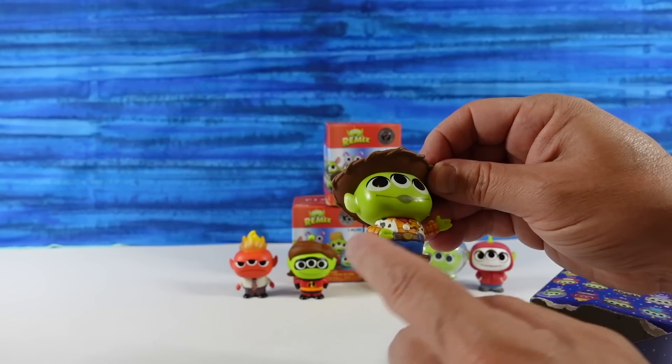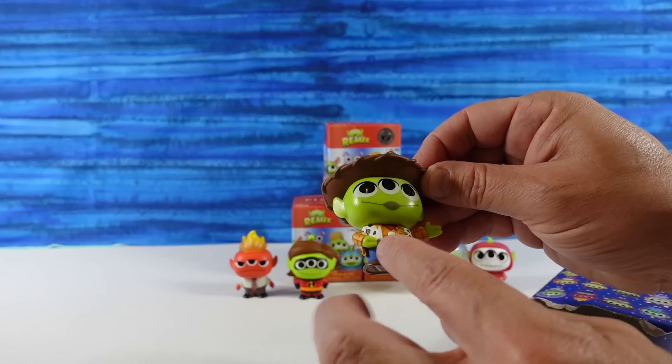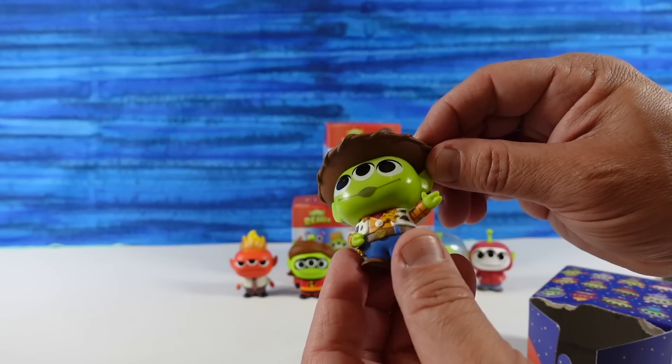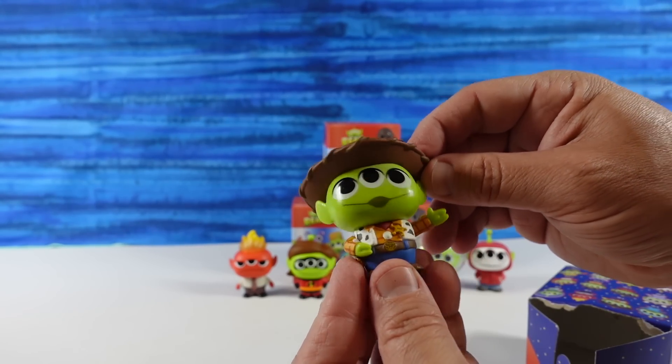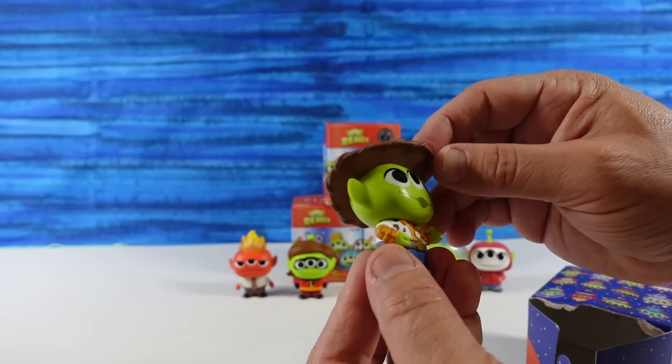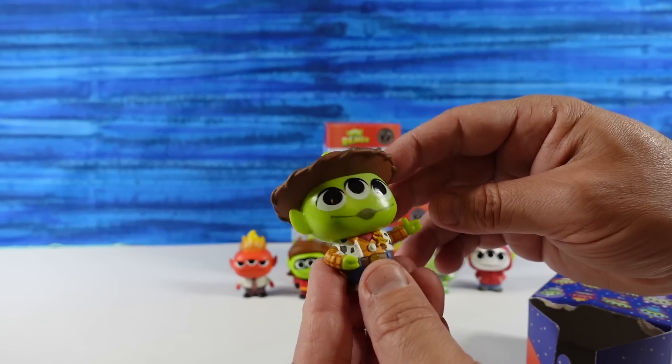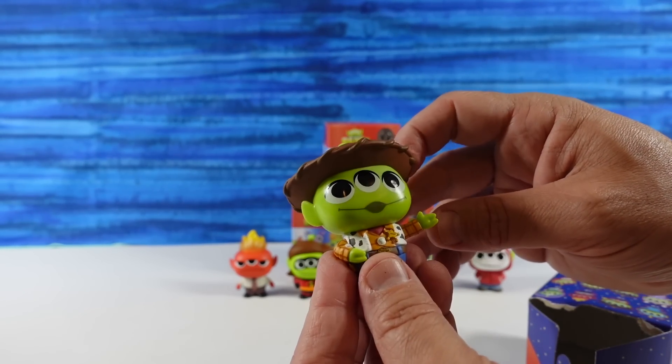He is standing with one hand on his belt and the other hand off to the side, like: come on down to Woody's used car emporium. You know, the battery's run out on you — we could fix that. Get yourself a new RC car, here's one right here, selling for the low, low price. I wouldn't lie.